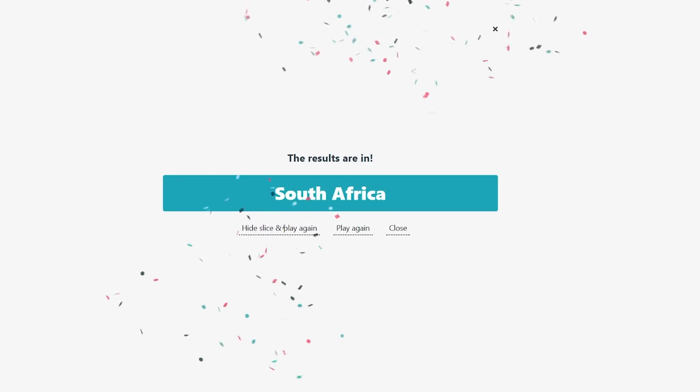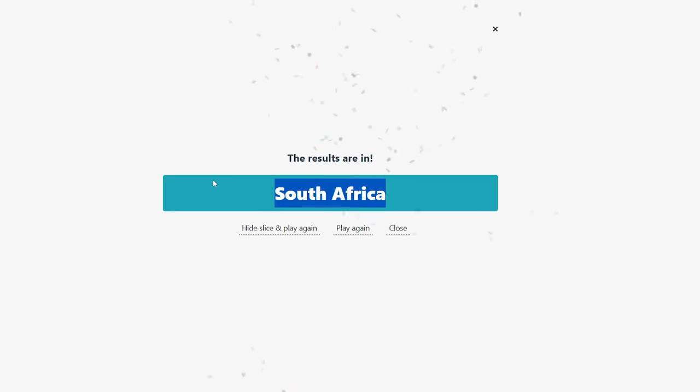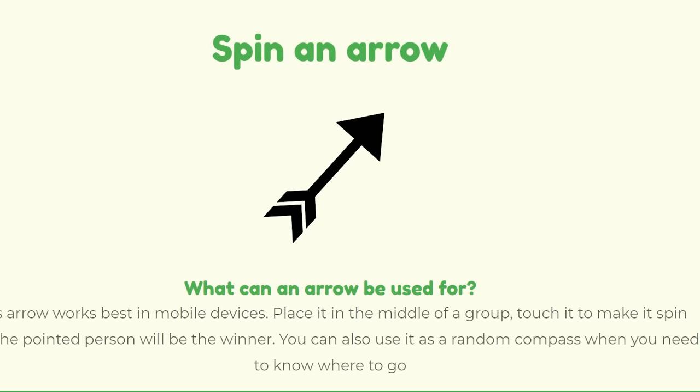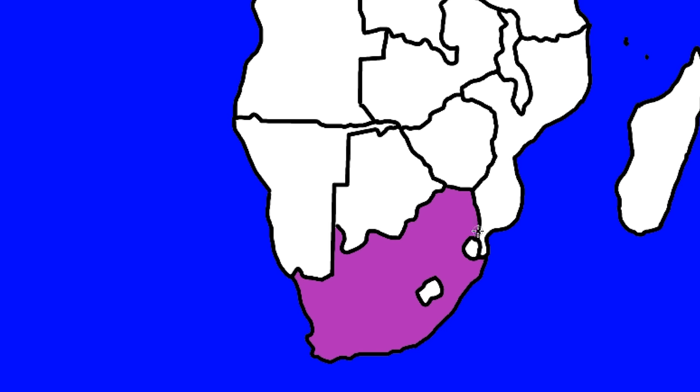It is January 2024. Who starts WW3? It's South Africa. We're going to see which direction they'll be attacking — northeast, pointing them toward Mozambique. They're not going to get eliminated, but they are going to lose about half their territory.